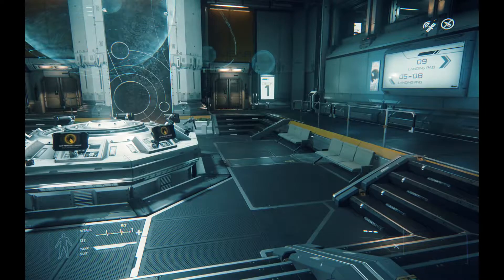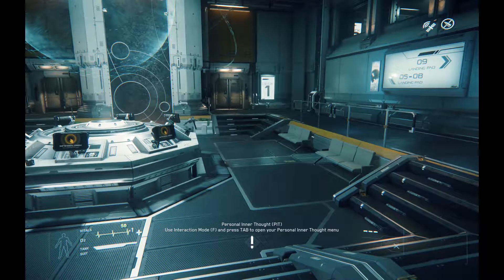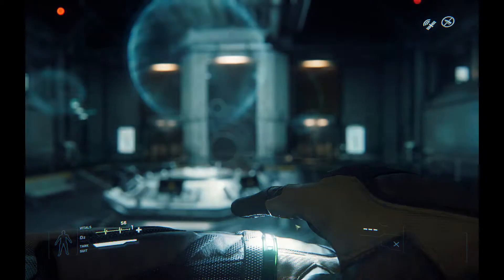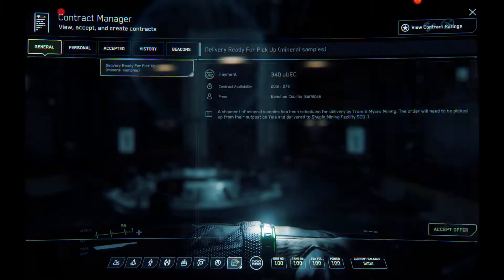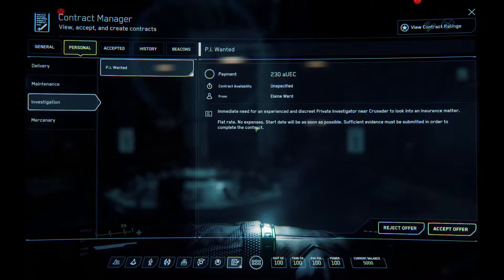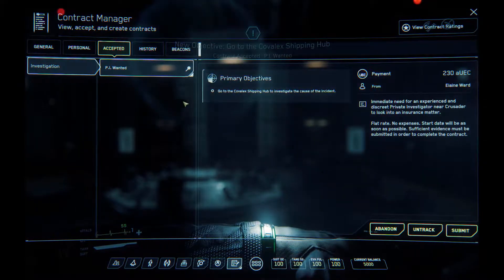Hello and welcome to Star Citizen. Star Citizen is currently in beta 3.14 and 3.2 is on the horizon. I want to do a quick mission — one of the PI investigation ones. To accept one, press F1 on the keyboard to bring up the MobiGlass, then select the icon in the middle. This one is an investigation from Elaine Ward. PI missions are: go somewhere, find something, then submit or return the data. We're going to accept this offer — it says go to Covelex Shipping Hub.